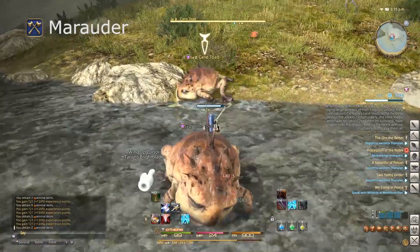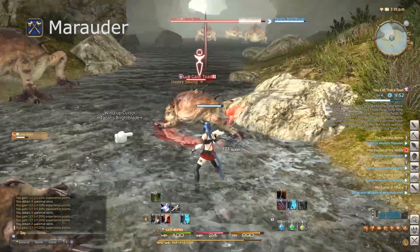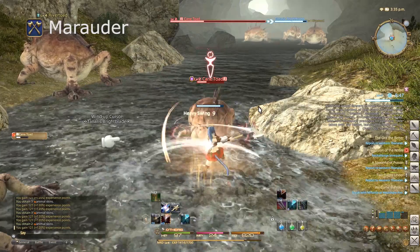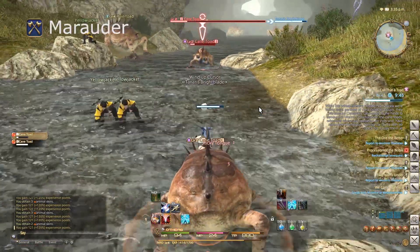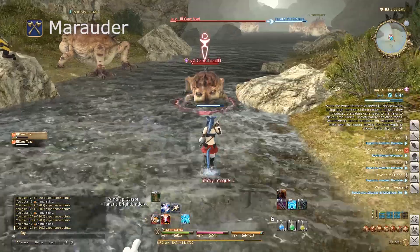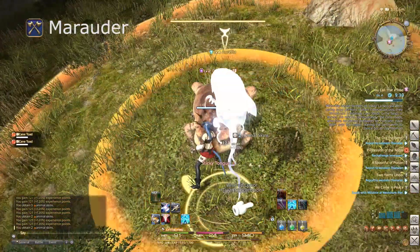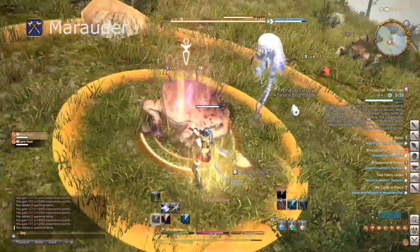The job available for a Marauder is the Warrior — again, a two-handed axe building class — and that requires Marauder to 30 and Gladiator to 15. At that point you can take your job quest, get your Job Stone, and start progressing down the path of the Warrior.